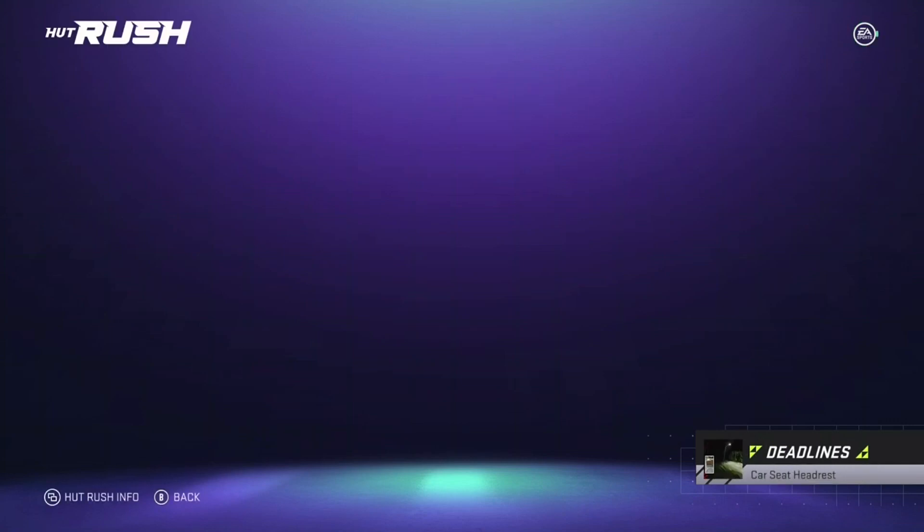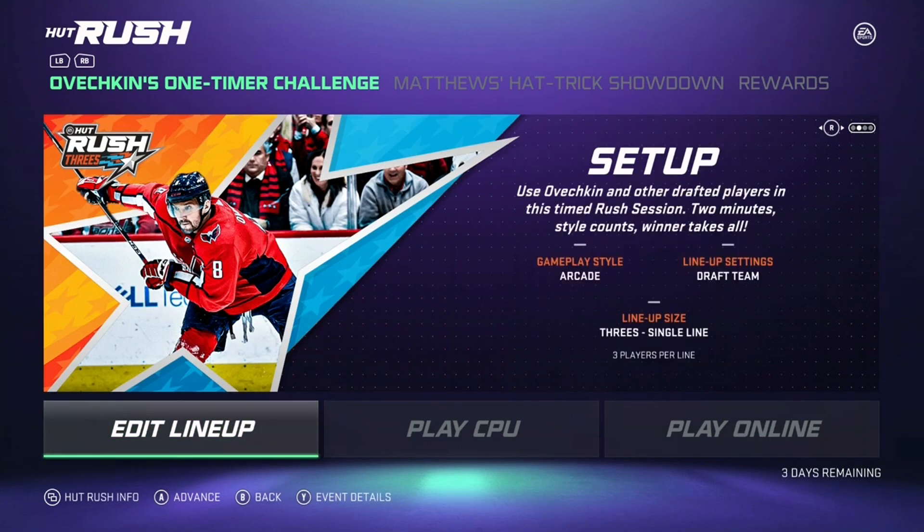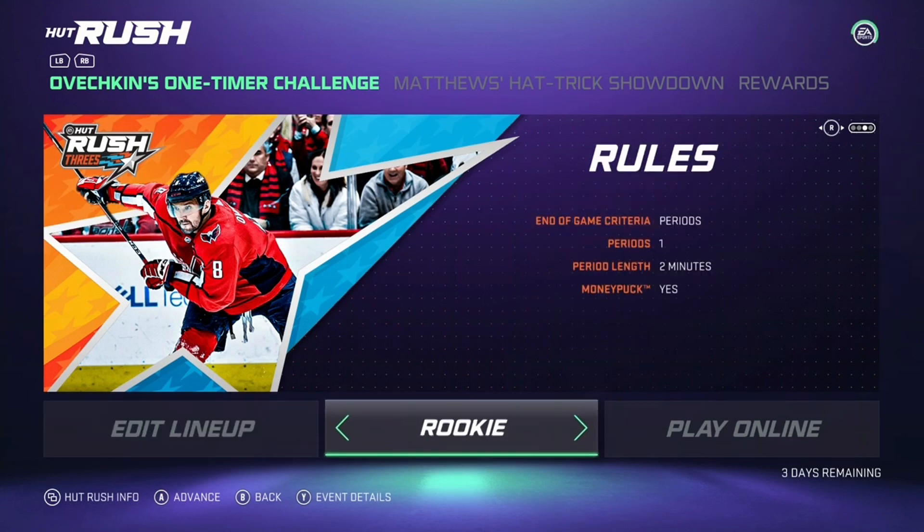What's going on guys, Paddock Hills here. In today's NHL 21 video I'm gonna be telling you guys how to maximize your HUT Rush rewards, how to get to tier 15 every single time really quickly, and the most effective way to get the most points in HUT Rush. Obviously right now is the Ovechkin one-timer event, the Matrix Hat Trick. These are gonna be changing in a couple days, so I think there'll be a new event coming soon. This strategy should work for any single event that's gonna be coming up.